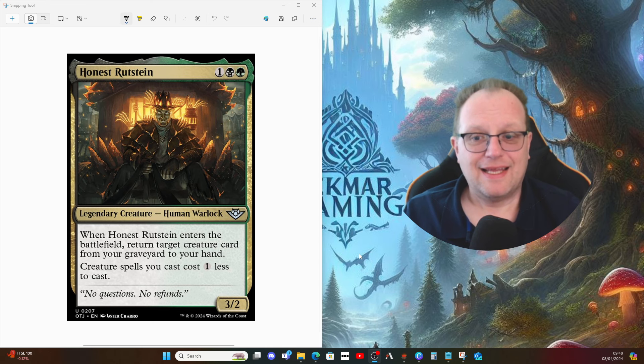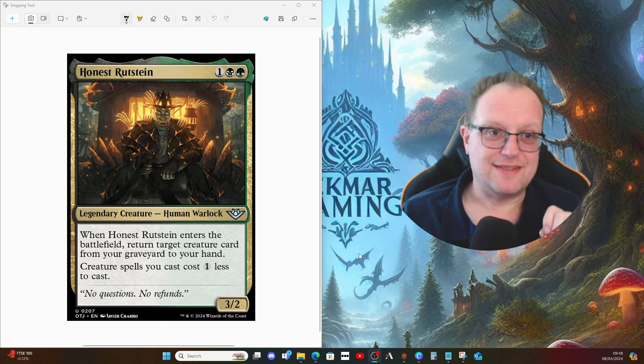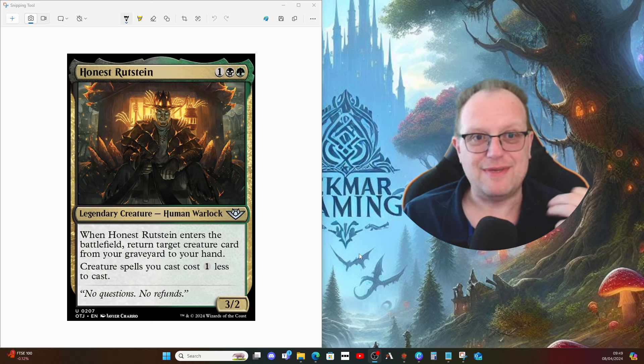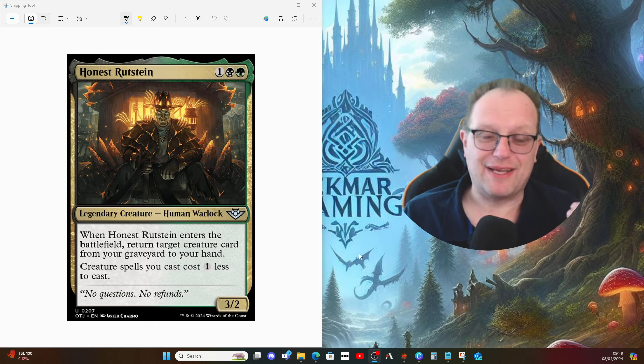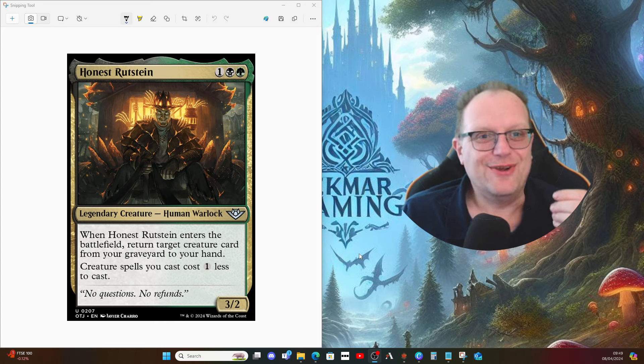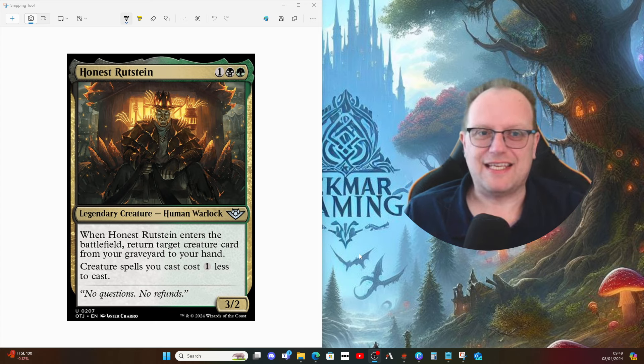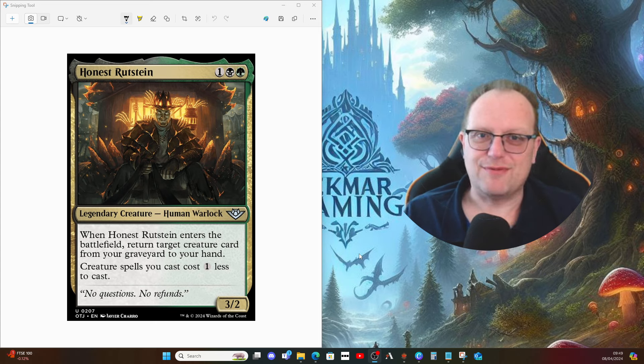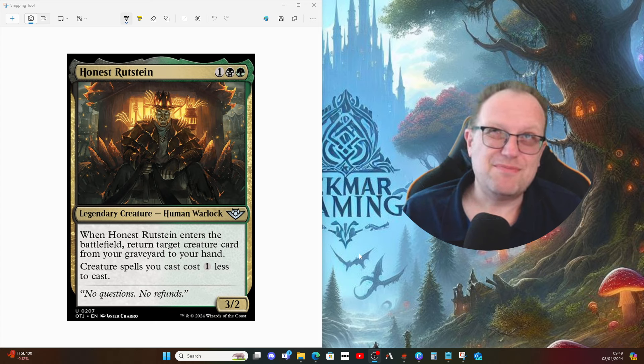That's it — nothing fancy with Honest Rutstein today. It's purely a reanimation/graveyard deck, which is what you expect when black/green manipulates the graveyard. Yes, there are probably cards I missed, and yes, some people won't want to play dragons — but this is my fun deck that I'll play around with once Outlaws hits MTGO. I always like to have one fun deck in the background ready to go when I'm streaming. There's a link to my Twitch stream in the description — come give me a follow!